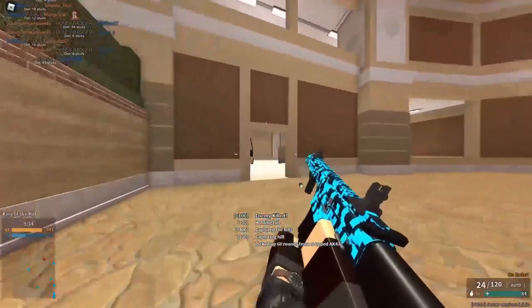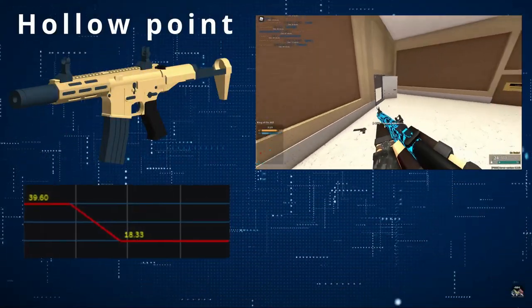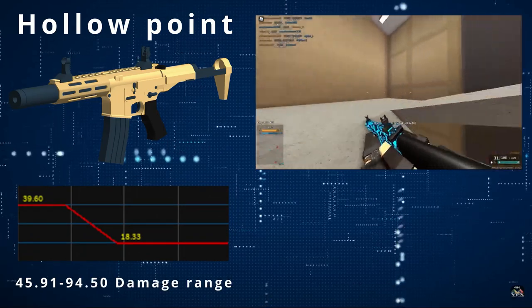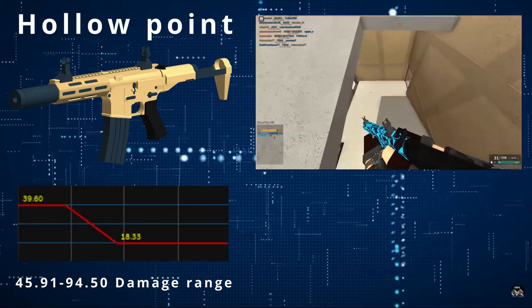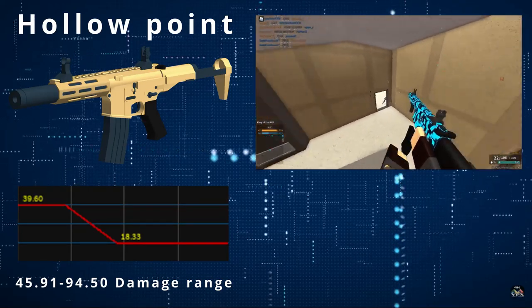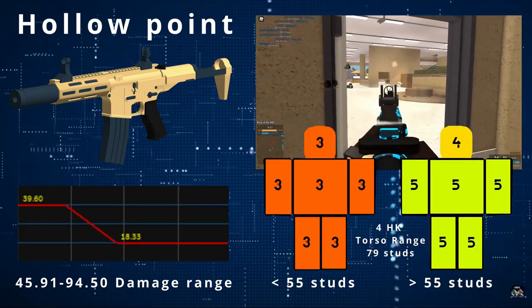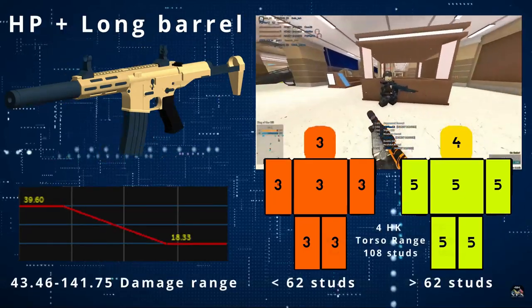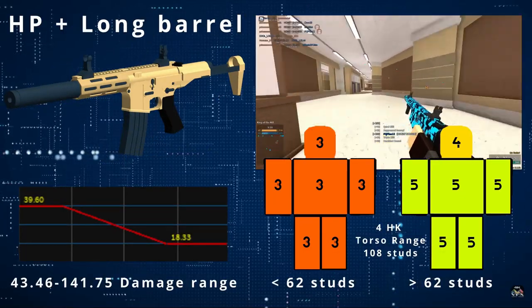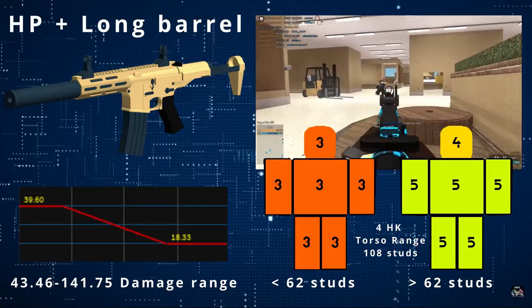Last, we have the CQC Honey Badger. When you put Hollow Point on the Honey Badger, the damage goes all the way up to 39.6, which is near the same damage as the AKM. Hollow Point cuts your damage range in half, so it only does 18 damage at range, but the Honey Badger 3-shots up to 55 studs. With Long Barrel it 3-shot kills up to 68 studs and still keeps its 4-shot capabilities up to 108 studs.